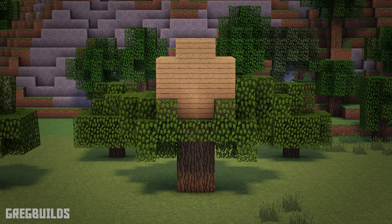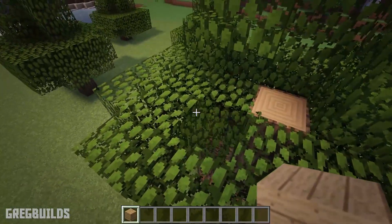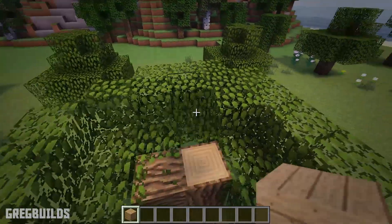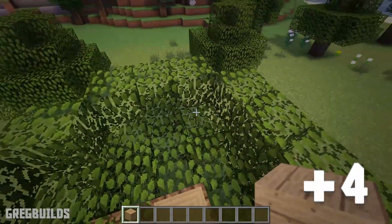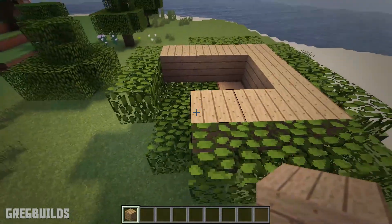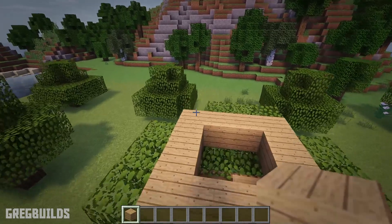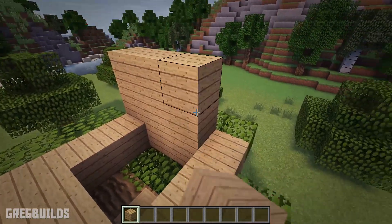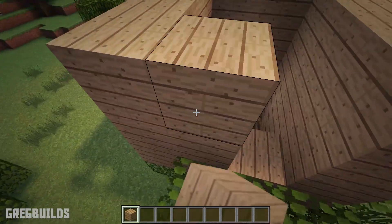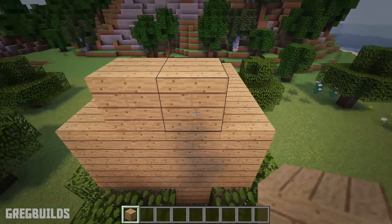Now let's start this very simple bare bones treehouse design. We'll need 40 oak planks for this step. To start, make a 4x4 square at the top of the tree, then make it 3 blocks tall. Then add 2 extra blocks in the front and 2 extra blocks in the center of the back wall.